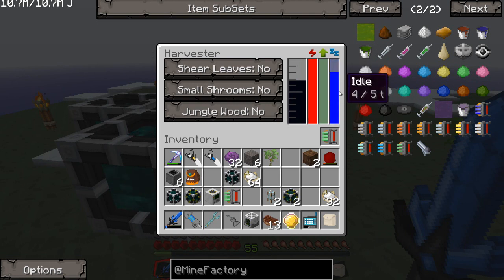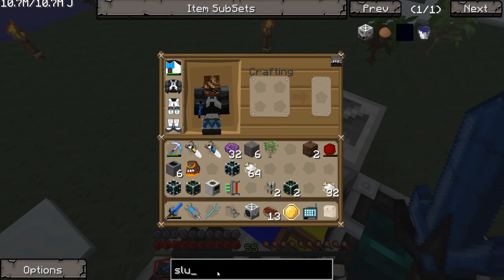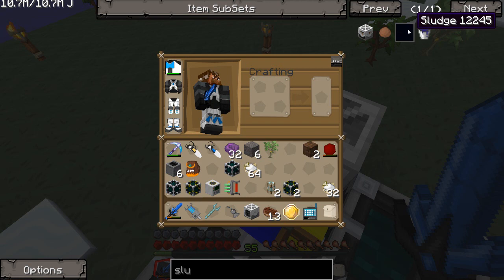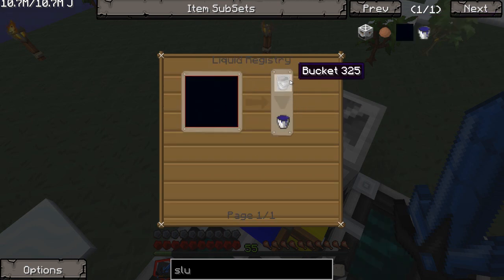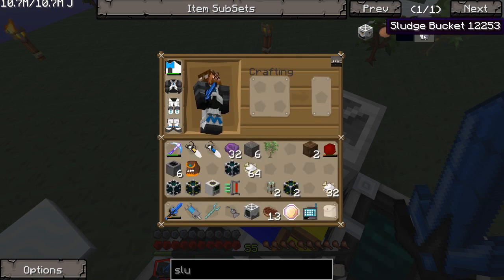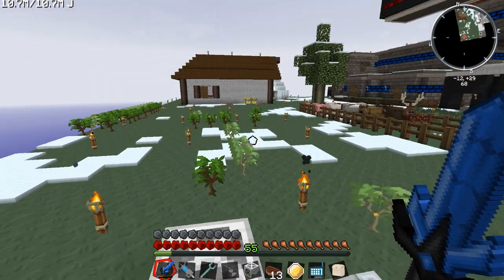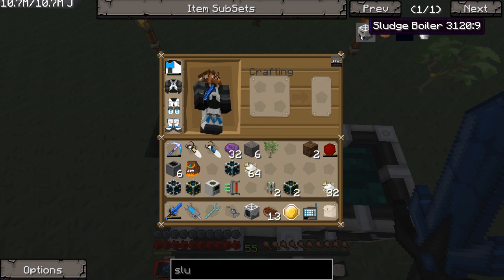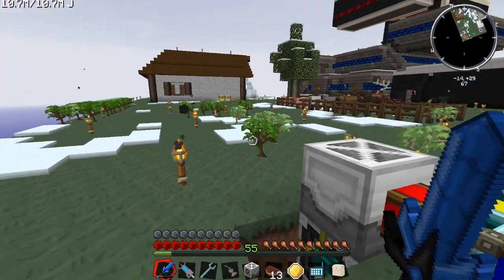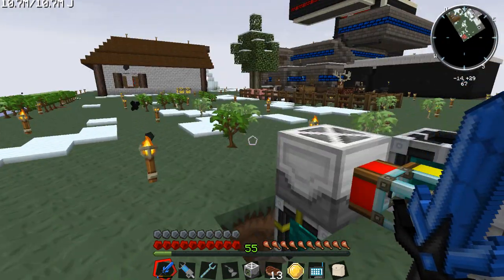There is also sludge in here — you don't have to do anything with it. I really don't find a use for it. I guess you could type in sludge if you wanted to and take a look at it in NEI. Push U on it, see what kind of uses you could get. Here it just shows you can have a sludge bucket. I guess we would probably take this and put it into the sludge boiler, which would wind up making dirt or something like that — or maybe fertilizer. I'm probably just going to leave it in there.